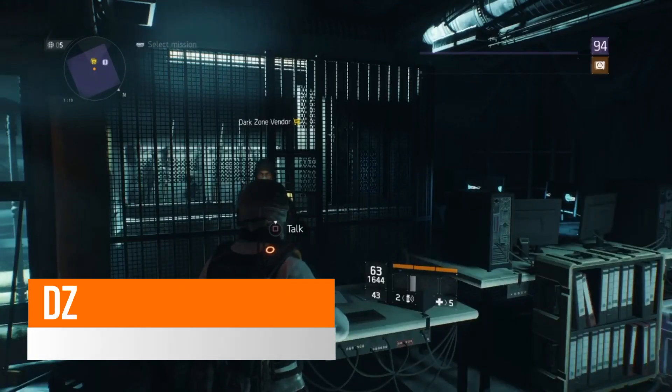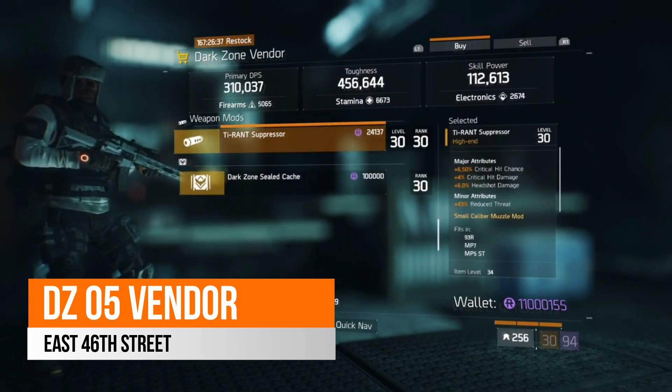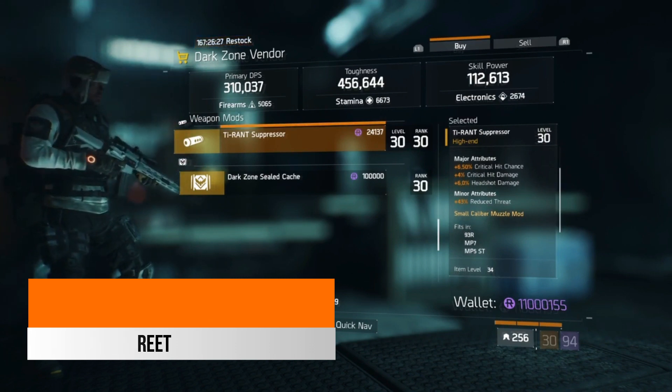Over in East 46th Street, your DZ5 vendor this week, there is a nice Tyrant Suppressor. It comes with 6.5% critical hit chance, 4% critical hit damage and 6% headshot damage. It also has a minor attribute of 43% reduced threat.